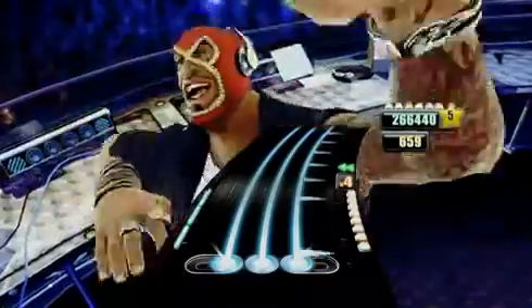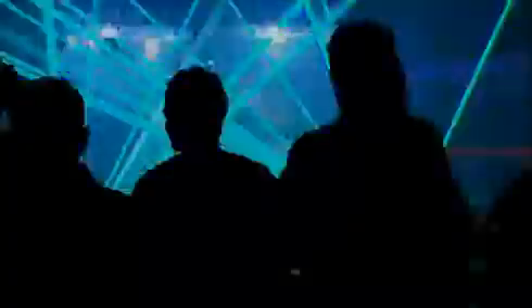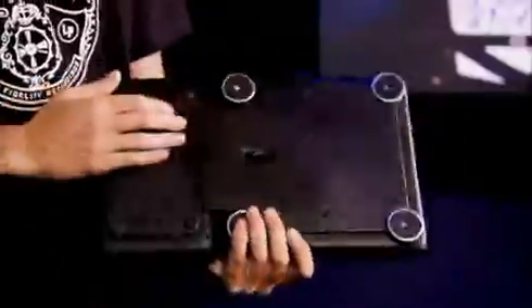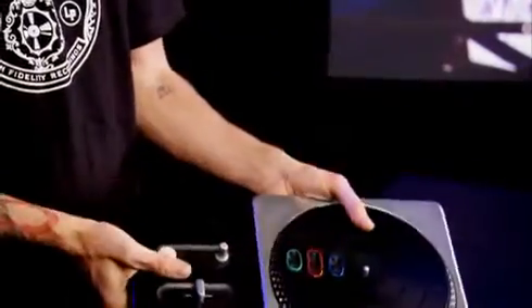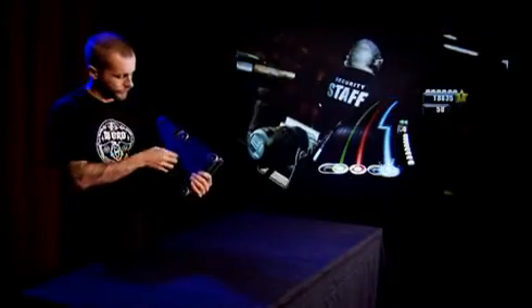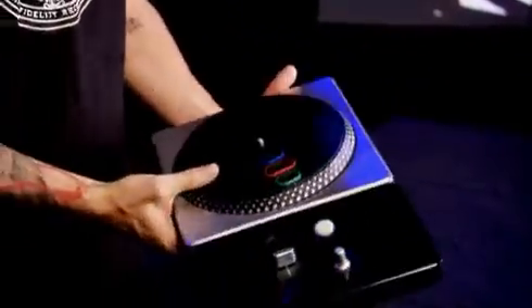One of the final big pieces of innovation for us is we wanted players to be able to play this however they want. If they want to scratch with the buttons out here, they can do — the game will pick up and adjust the highway to suit. Also, you can flip the mix around, and it's as simple as unlock it, pull the two apart, clip that back together, lock it off, and we're now set up for left-handed play.